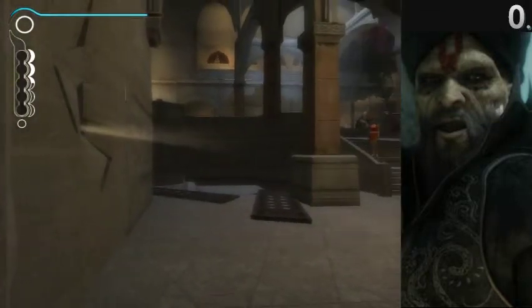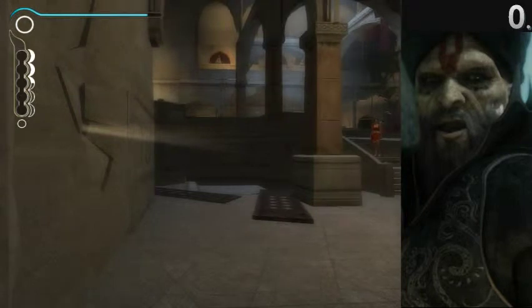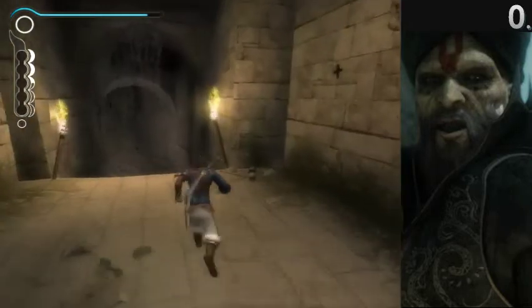Then you pull your weapons out, turn the camera like this, and do a dagger, and then start spamming towards the wall like this, and you'll always make it.